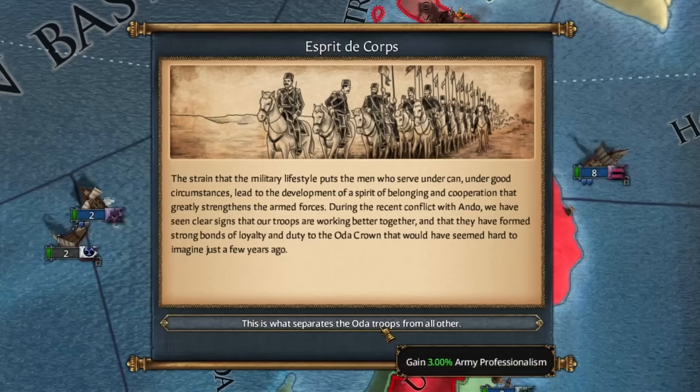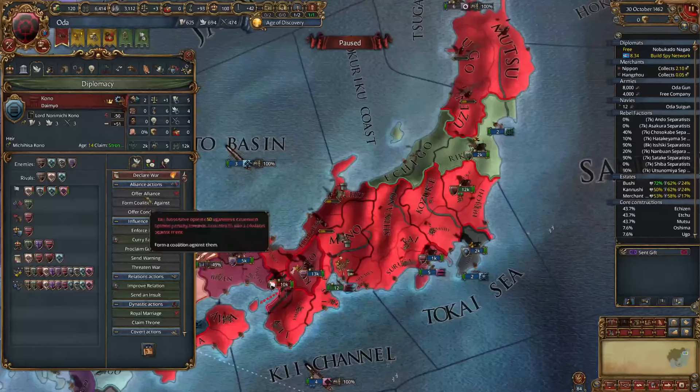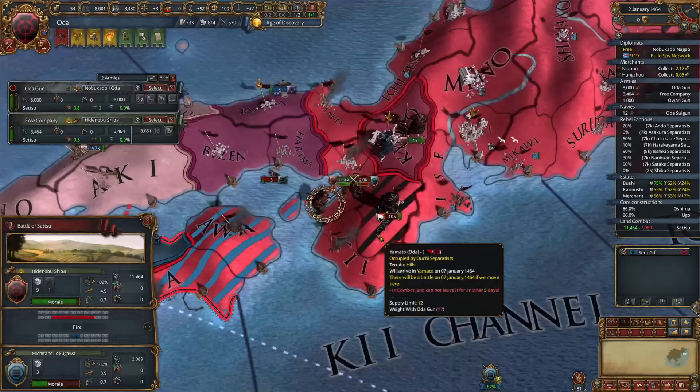We'll hold off on getting Renaissance a little bit longer — we don't want it to spread across the seas to Ming or Korea just yet. We fully annex Shiba, giving us another easy target by way of Ando in the north. They have no allies and not enough navy to stop us from crossing. We're now all in — no more worrying about coalitions, just start wars and expand as fast as possible. We also need to fabricate claims on Ainu since we want those lands.